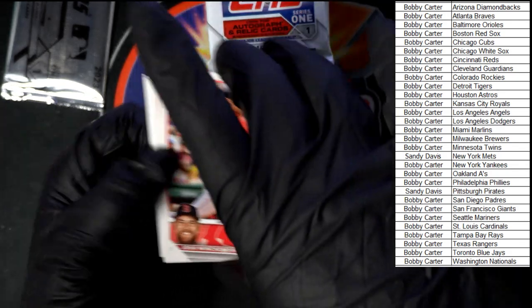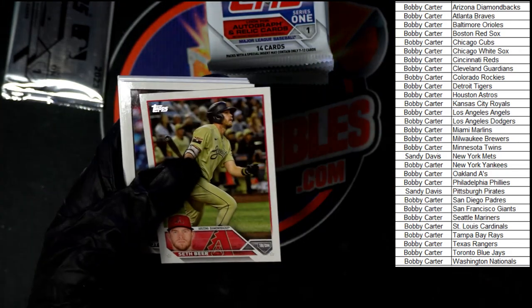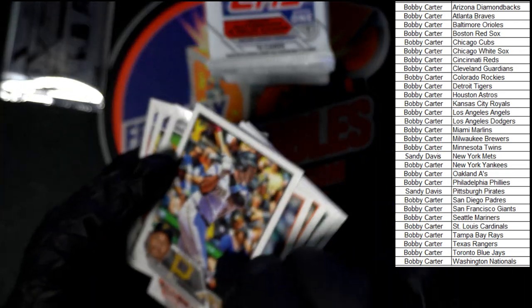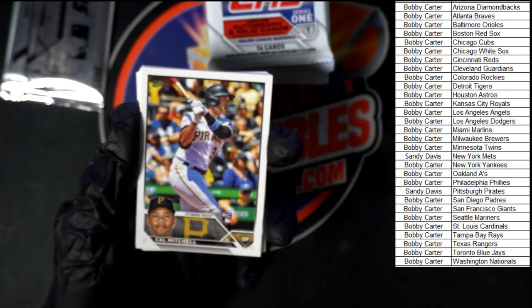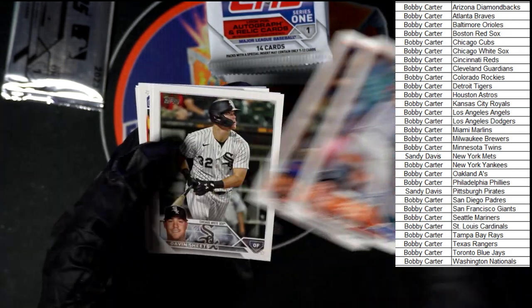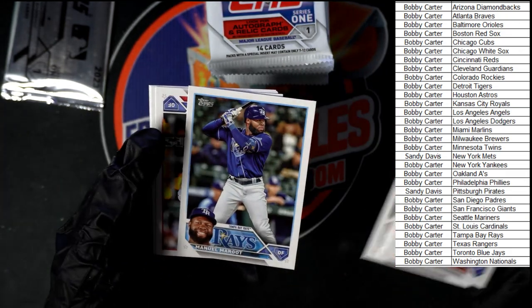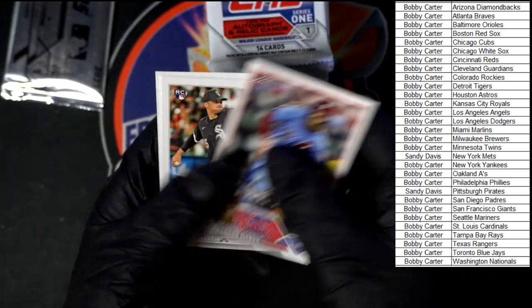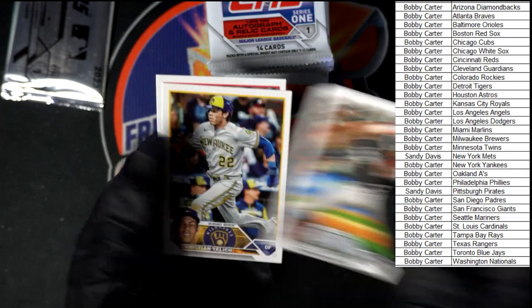Josh to start us off. Seth Beer, Brubaker, Hughes, Acuna. Cal Mitchell for the Pirates. We got Marsh for the Phillies, Martin for the White Sox, and Hoskins to end that pack.